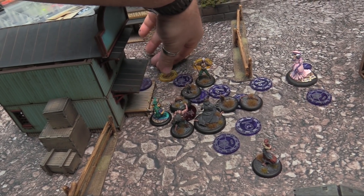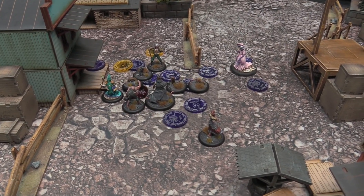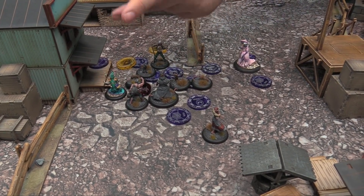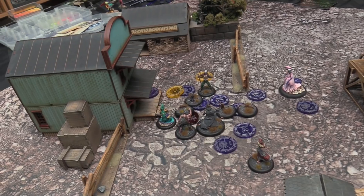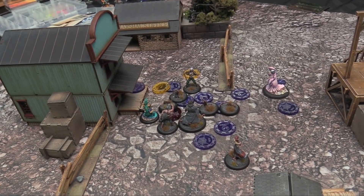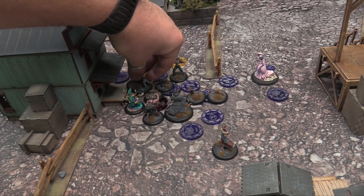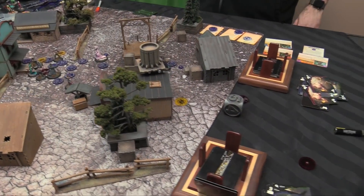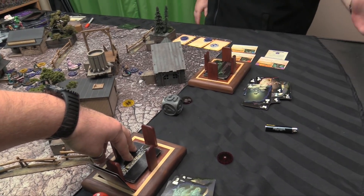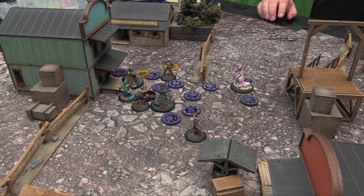You could throw rats in front of the Plague Pits to keep Ben from interacting with them — rats have 3-inch range for engagement. So you create a little wall. He has to kill the rat first, but then he's close enough to trigger all the Plague Pit damage. I think it's doable.